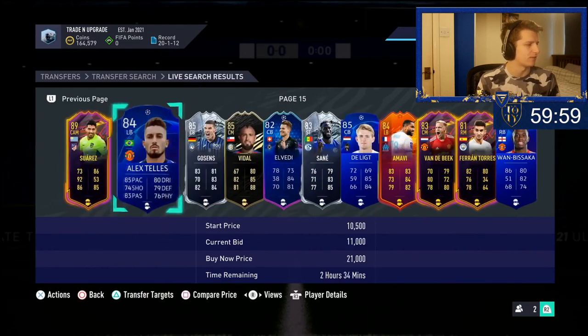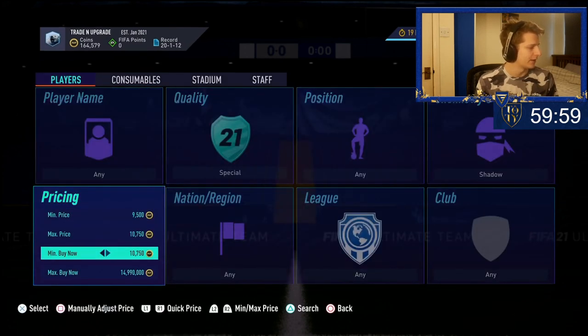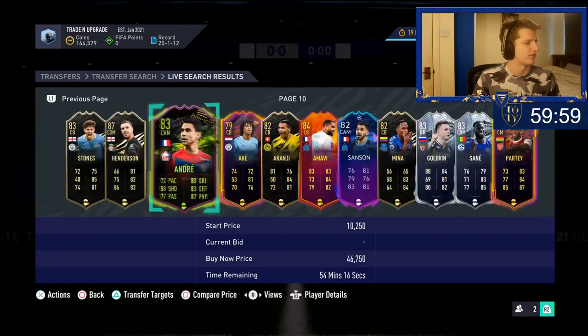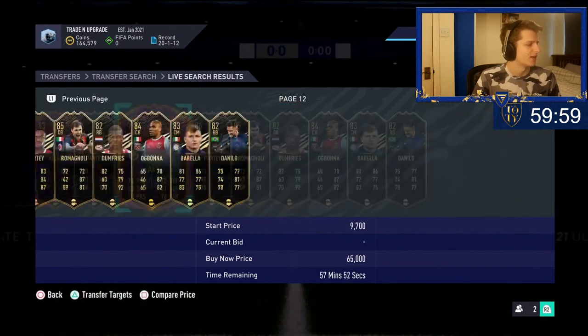Because there are so many players, I'm going to lower the maximum bid to 10,750 and increase the minimum buy now to 12k. You increase the minimum buy now to get rid of a bunch of cards, and you decrease the maximum bid to get rid of a bunch of cards. You don't really want the maximum bid being anything lower than 10,750, so in that case just increase the minimum buy now. Now with these revised search filters, let's see how many cards are over an hour.